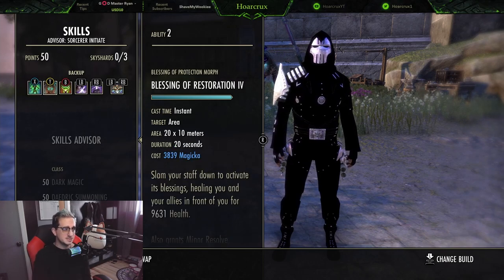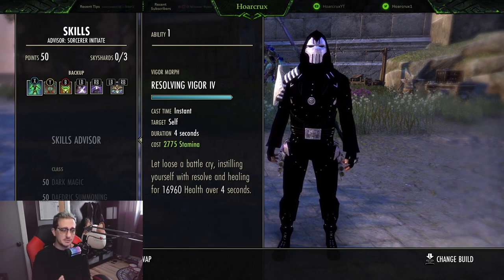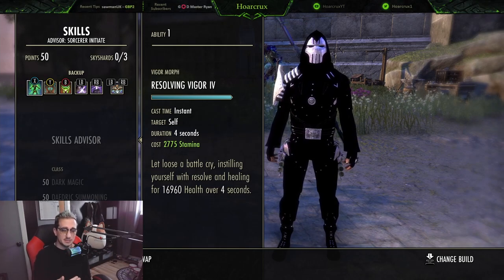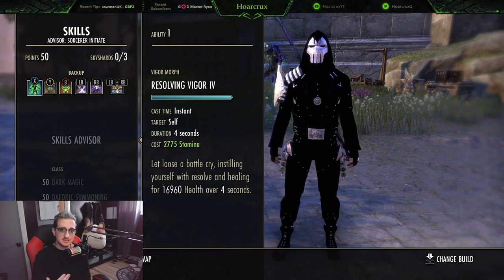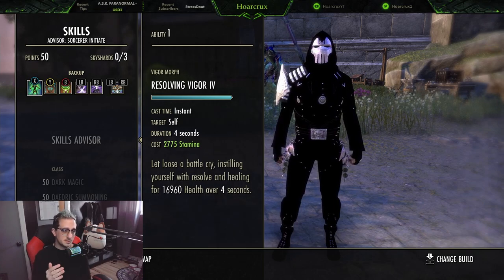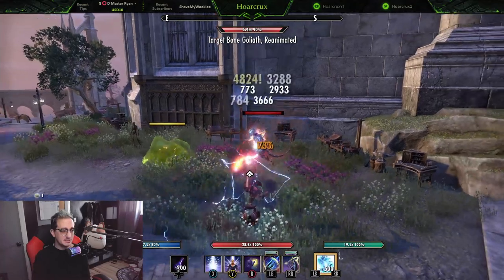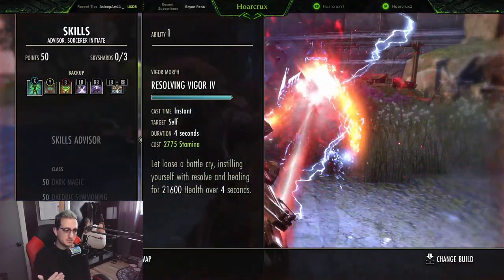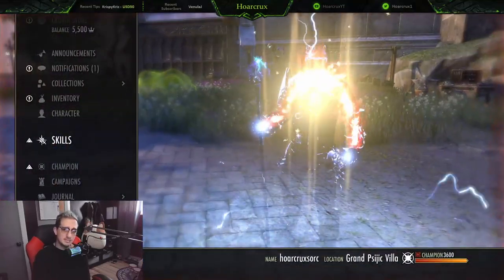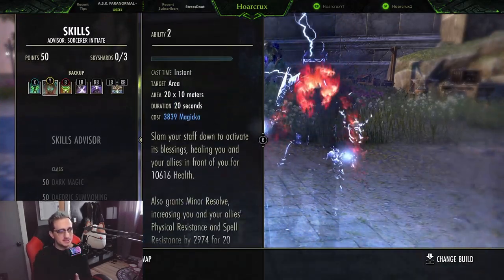On the back bar: Resolving Vigor takes the place of Dark Conversion — you really don't need Dark Conversion at all with this build. I've tested it in duels against good players, which is more resource-intensive than open world, and it works fine. Resolving Vigor goes up to about a 22–23k tooltip when fully buffed, and it essentially costs nothing — stamina cost is negligible with 22k max stamina and good recovery.